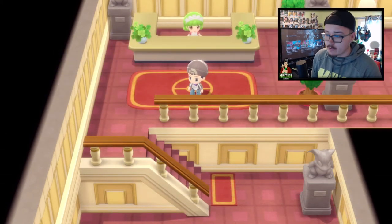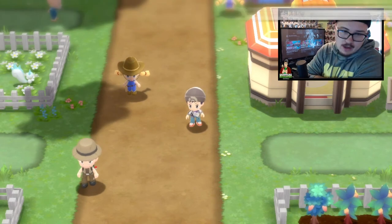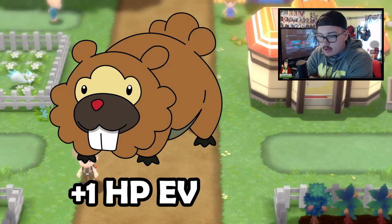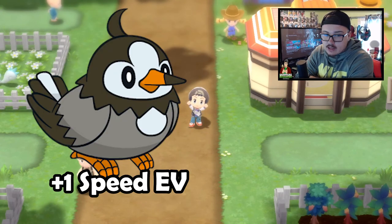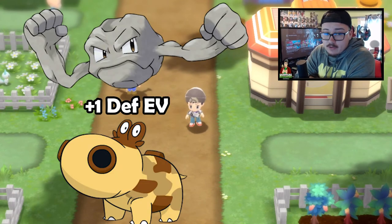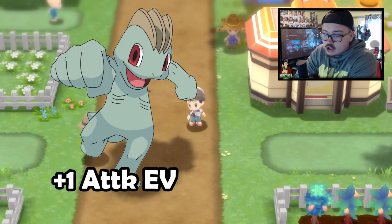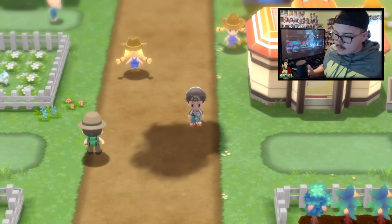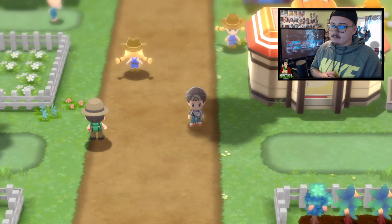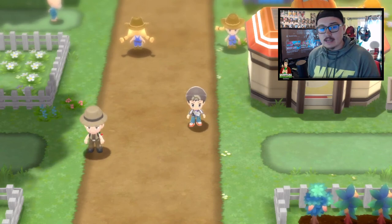The final thing to know about EV training through battling is which Pokémon to use. Here are the ones I personally recommend: Bidoof gives plus one HP EV, Starly gives plus one Speed EV, Gastly gives plus one Special Attack EV, Geodude or Hippopotas gives plus one Defense EV, Tentacruel gives plus two Special Defense EVs — so that's even quicker — and Machop gives plus one Attack EV. Those are the easiest to use for the battle method.